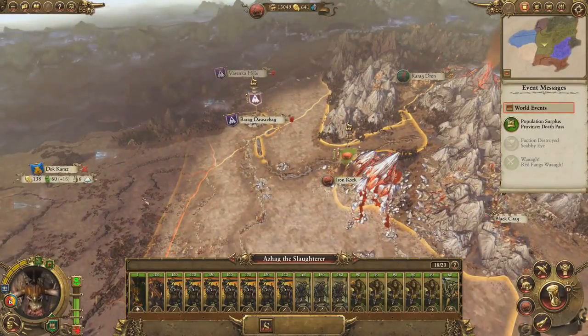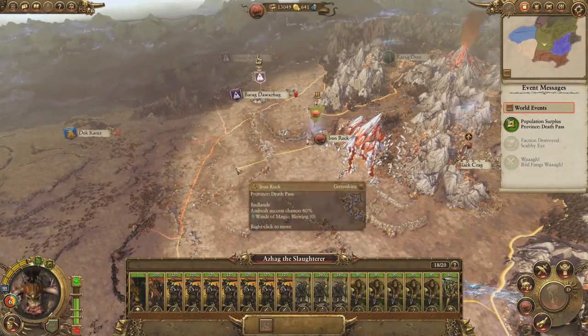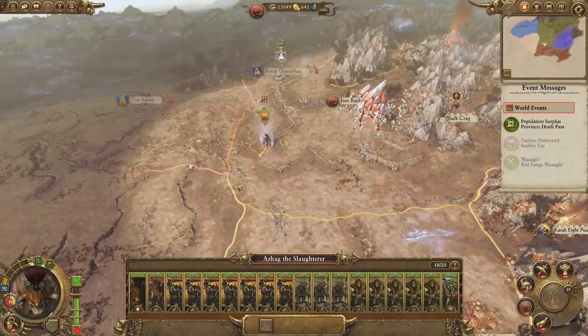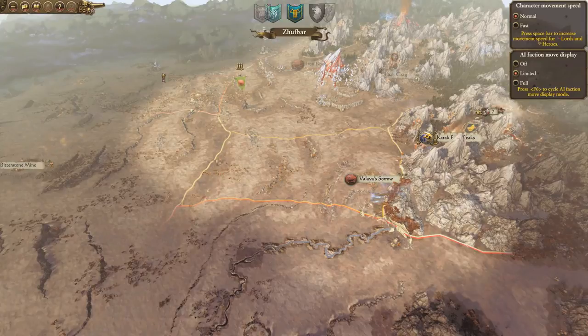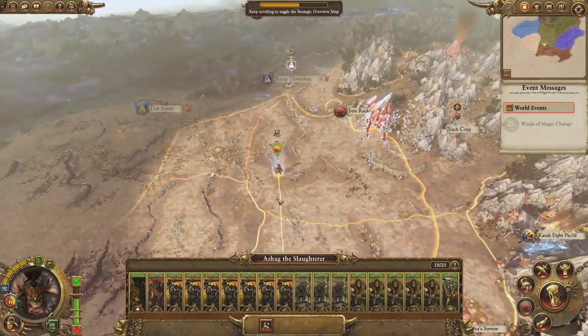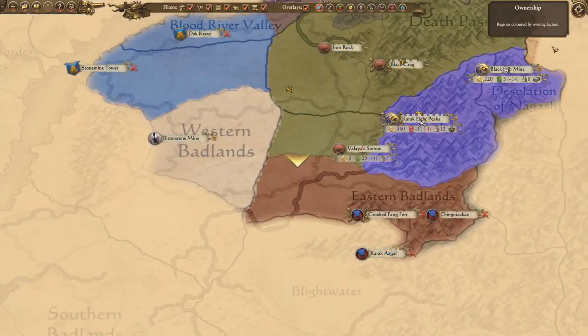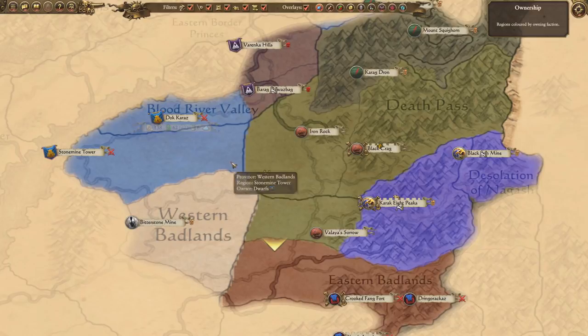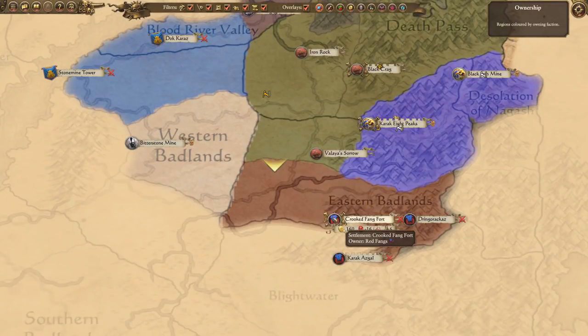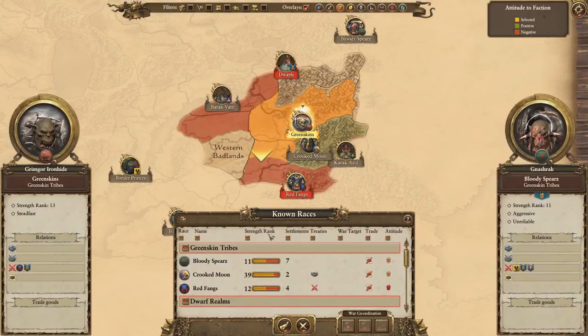We are at war with the dwarves, which means we could technically invade their territory and get moving. I'll probably try to center up somewhere so I can adapt to the situation as needed. I'd very much like to go after them for what they did to me, but that would require some kind of passive peace with the Red Fangs — and I should have taken that when I had the chance. We can try for it now.